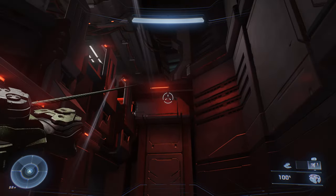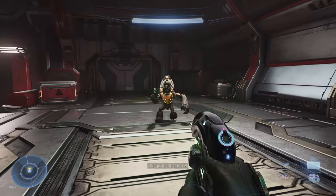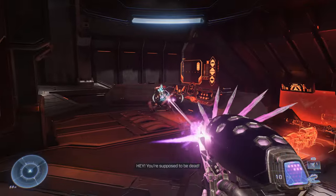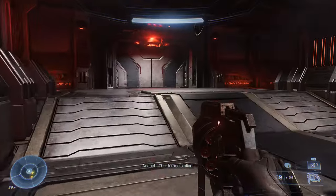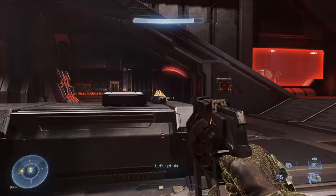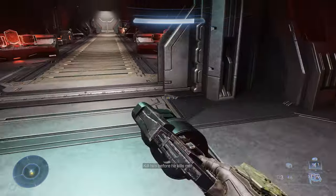There's going to be a room full of grunts as we enter this doorway. We'll take one out with the Plasma Pistol, switch to the Needler and take out another grunt. As we drop down there are some weapon racks in this area — grab a Mangler off the weapon racks and get a kill with this. That is enough to get the doors to open up so we can progress to the next part of the mission.